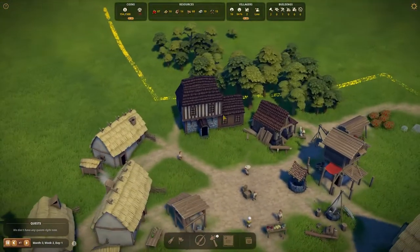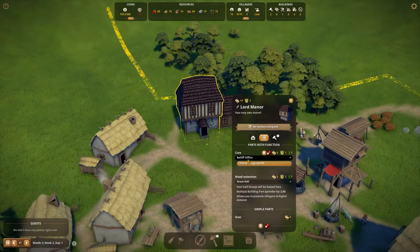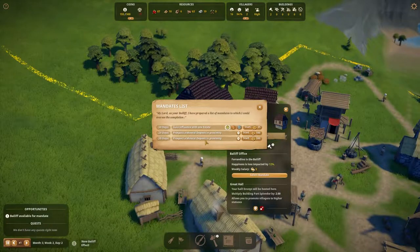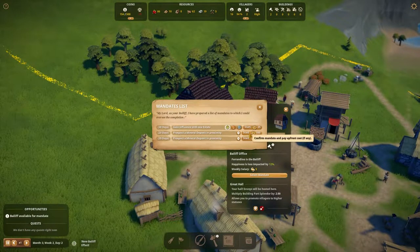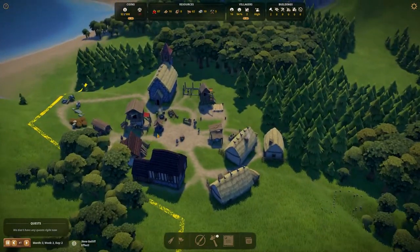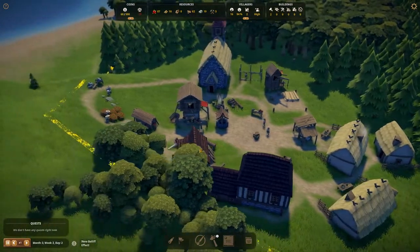We've also got our little Lord's Manor down here. We've got the great hall assigned and the bailiff's office, although we still need to assign a bailiff. We're considering gaining influence by prospecting a mineral deposit nearby. I sense some mining opportunity already - go prospect, become a geologist, become the best form of person.